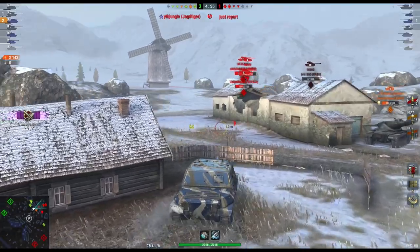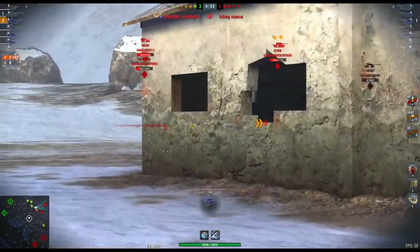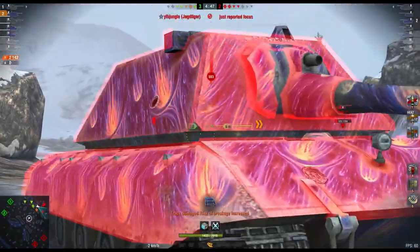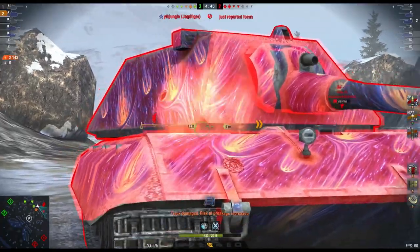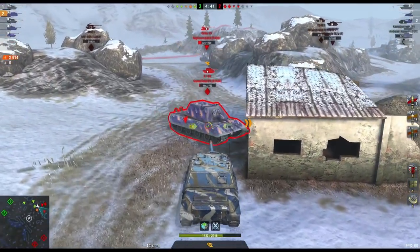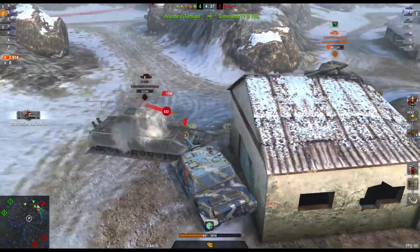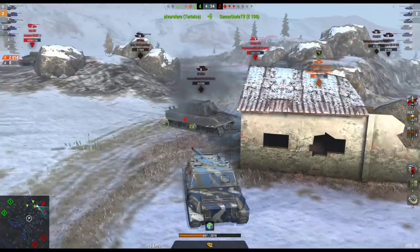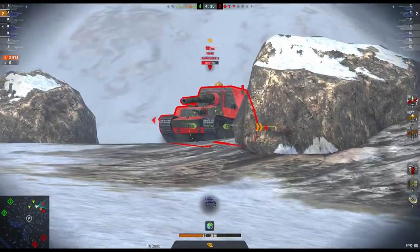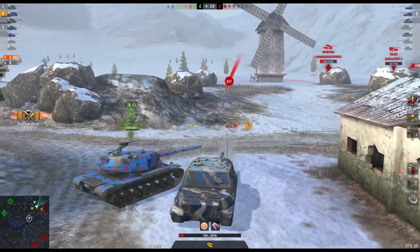It hasn't got the best rate of fire — in fact it's got one of the worst, apart from the American TDs. And it hasn't got a great reload. It's okay at 12 and a half seconds — it beats the Yeageru, the Foch, the E3, and the E4, but it doesn't beat the 268 and certainly doesn't beat the Grille. It doesn't have the best caliber at 152, the best aim time, or the best dispersion. I'm trying to find what redeeming qualities this tank actually has.